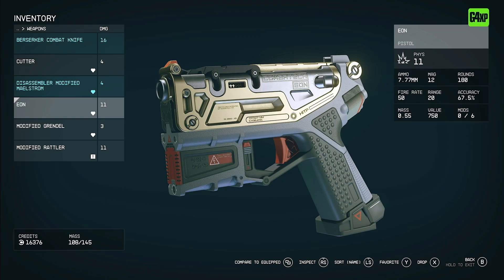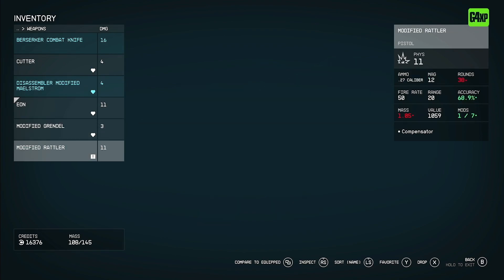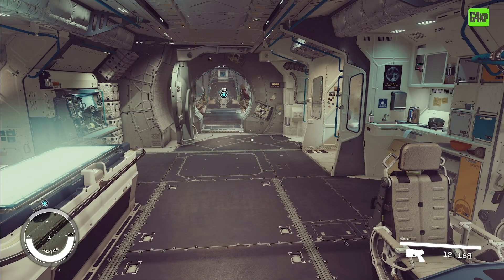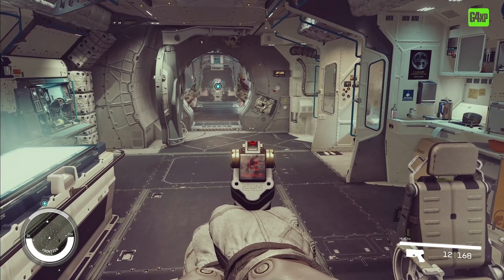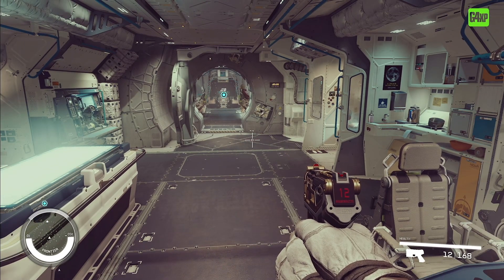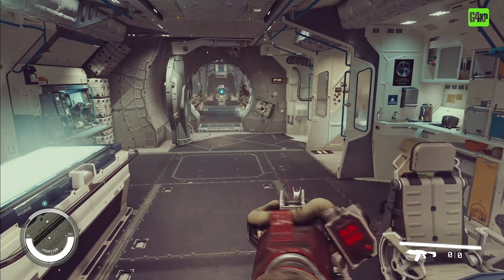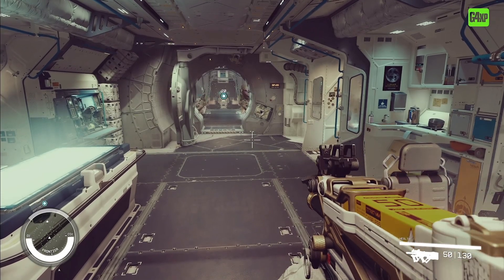You'll notice that the Eon pistol has now got a heart next to it, which tells you that all of these are equipped as preferred weapons. Once you've done that, to bring up your gun, all you have to do is aim down sight like that. And then if you want to swap, just bring up your D-pad by pressing on your D-pad and select another gun like that. You can flick between them just like that.